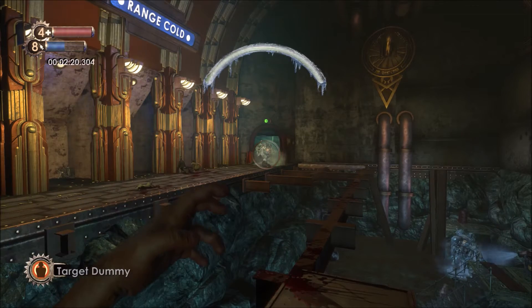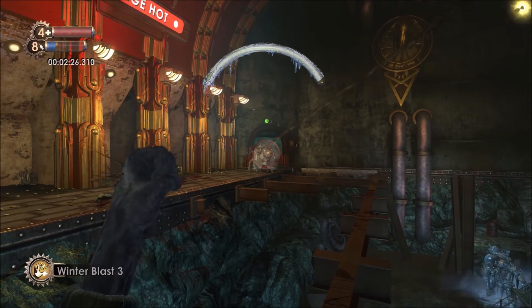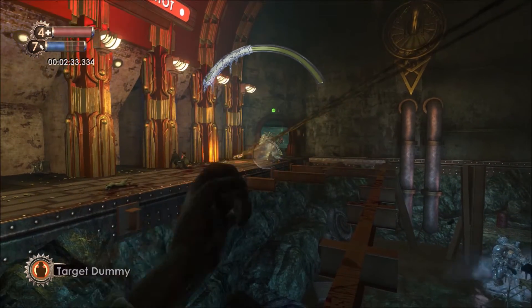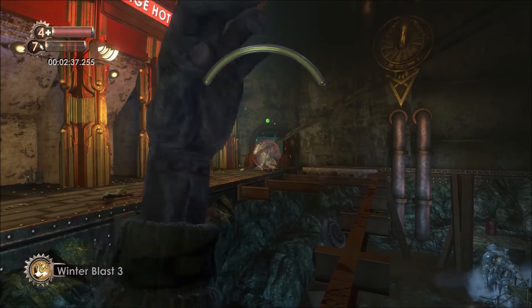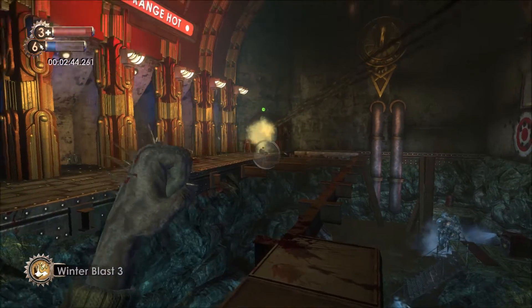There may be an easier way to do this, but it felt fairly hard and time-consuming. Using Target Dummy and Winter Blast, you have to freeze the Big Daddy in place, then use the Target Dummies to draw the rocket fire onto the Big Daddy. It felt fairly difficult and took a lot of time, but it's the only method I could think of.